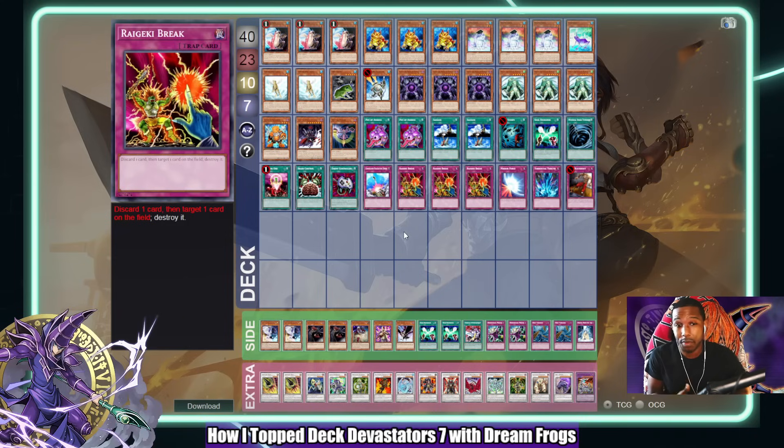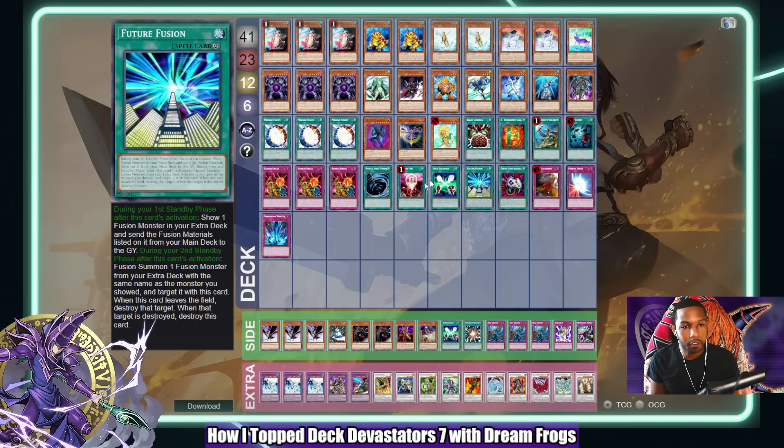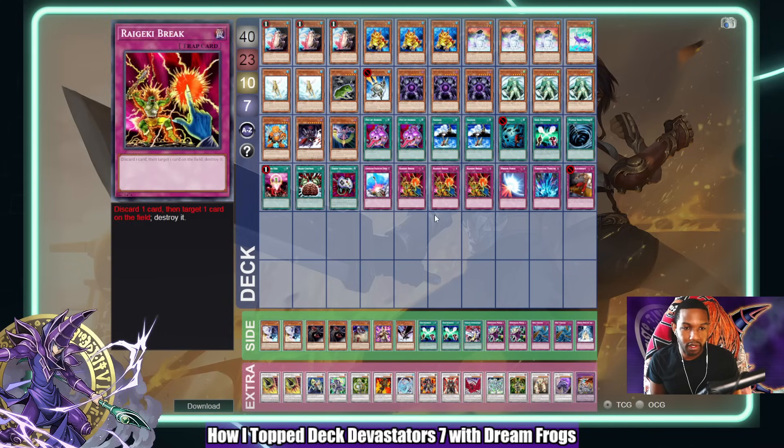Even though you have a high chance of opening Treeborn, some of my hands in this tournament were really bad — if I was playing against a better opponent or a better deck I just would not have won some of those rounds. The deck lacks consistency is the issue I have with it. Hero Frogs just has those three copies of Stratos, E-Call, ROTA, Stratos, on top of Substitutes, Swap Frogs, raw Treeborn Frog, and Future Fusion — this deck just has more starters. In a tournament I value that more, but let's get into the replays.